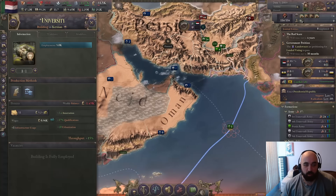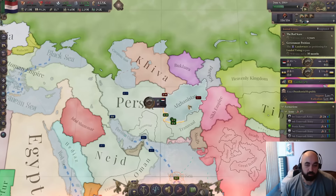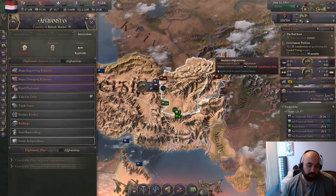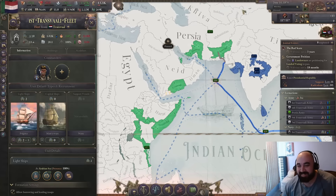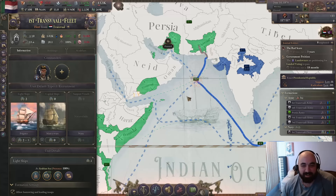That way we can come up and going. We're reducing autonomy on Afghanistan — they unfortunately did not say yes, so we will be doing the things and getting the peoples. Hey, we got our second boat! Let's go. Second boat, second boat, second boat.